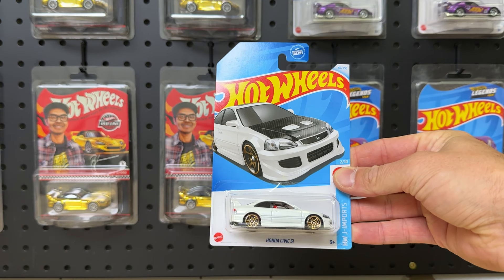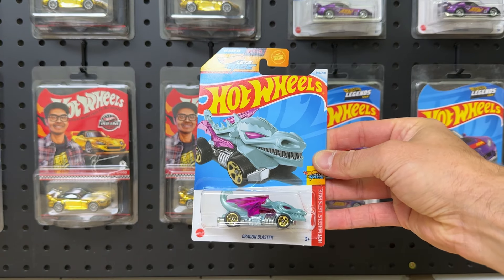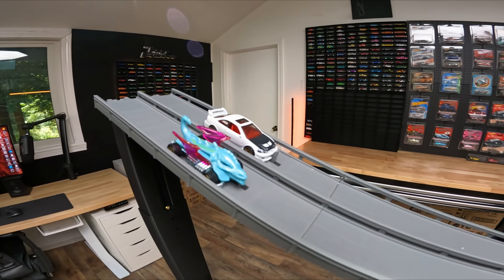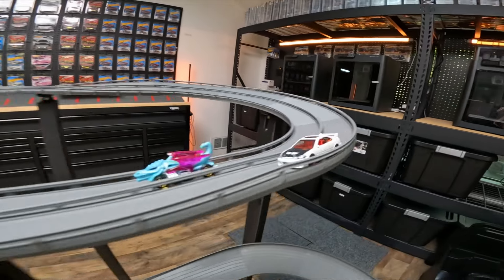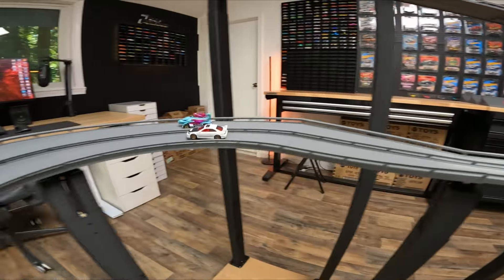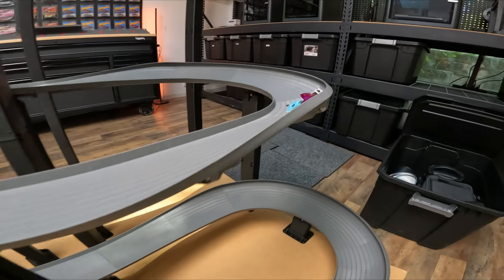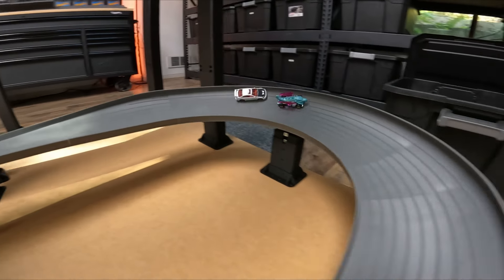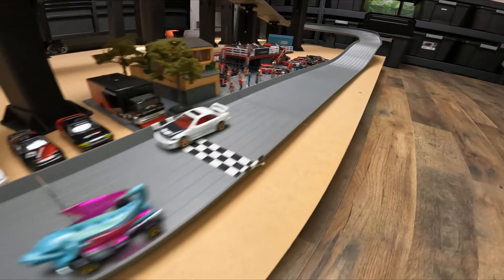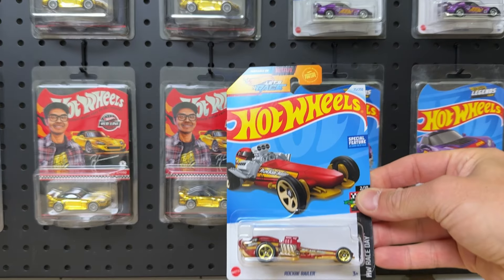First up we have the Honda Civic Si, white with a carbon fiber hood, and the Dragon Blaster. Dragon Blaster in the closed lane, Civic Si on the far lane. That lane order is all random based on how they're pulled out of the case. The Dragon Blaster over the jump takes the inside on the Civic. The Civic is fast but the Dragon Blaster is just flying away — no pun intended — with those wings there. Dragon Blaster takes that race and will move on.